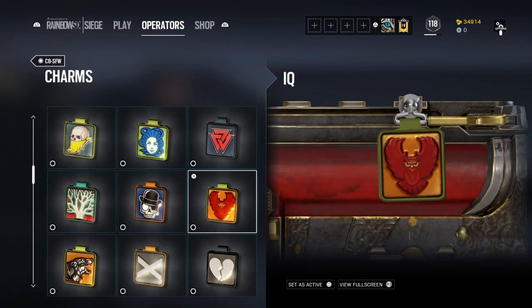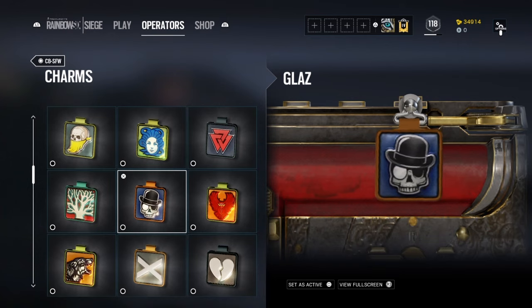Glaz is again one of my favorites. The skull represents death, the top hat represents a sophisticated character — his operator video says something like 'the difference between me and an artist is the details, but the stakes on my end are much higher.' And you have this monocle on the right eye of the skull, demonstrating that he can see you. It's somewhat accurate now with his latest buff where he can see through smoke.